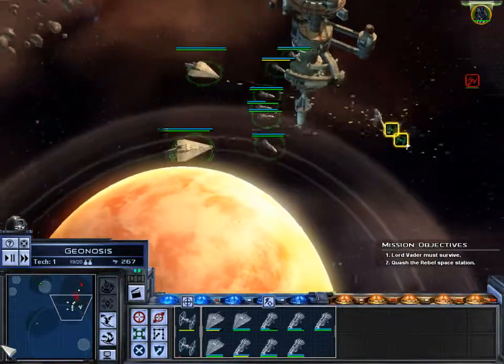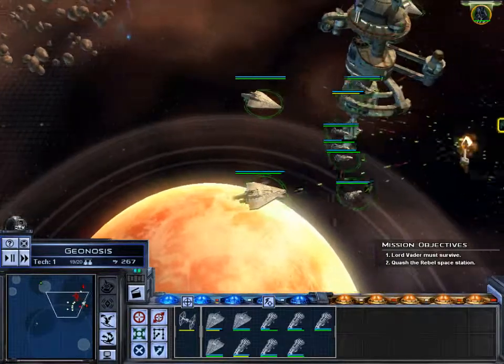I mean, forget using a bunch of cheap ships — why don't you use ships that have a really good targeting sensor?